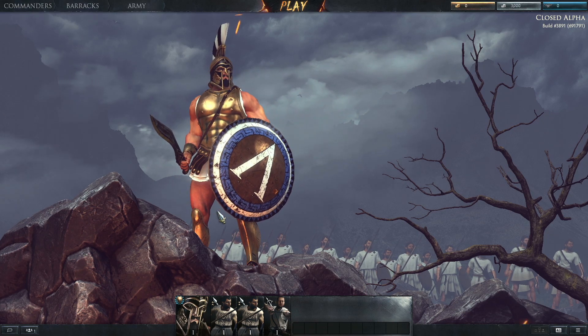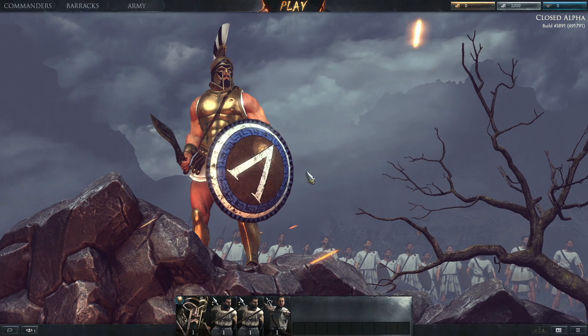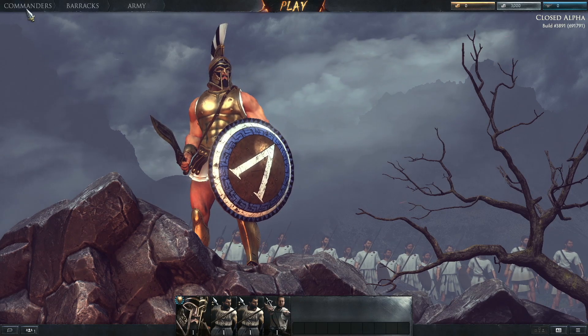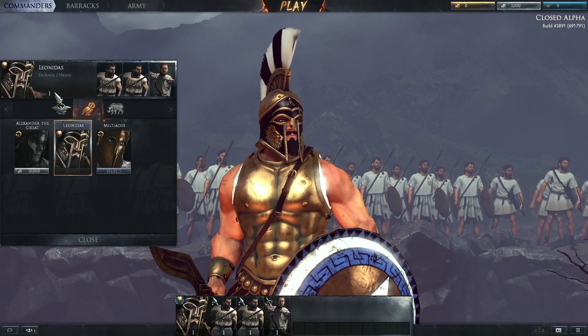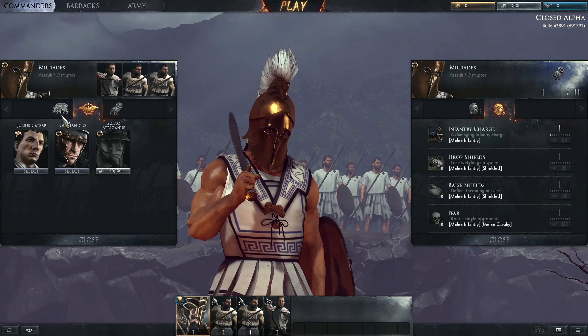You are given a Default Commander and a Default Unit Setter. Let's go ahead and change these. Hit the Commanders button, top left. Pick from Greek or Roman commanders, such as Leonidas or Caesar.